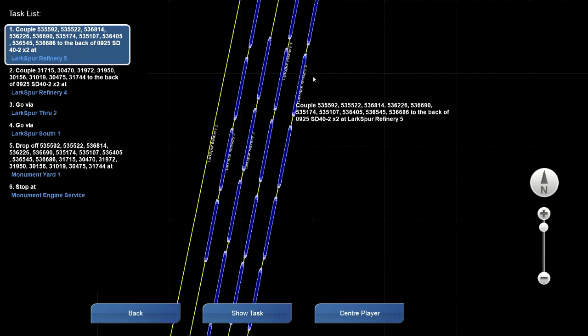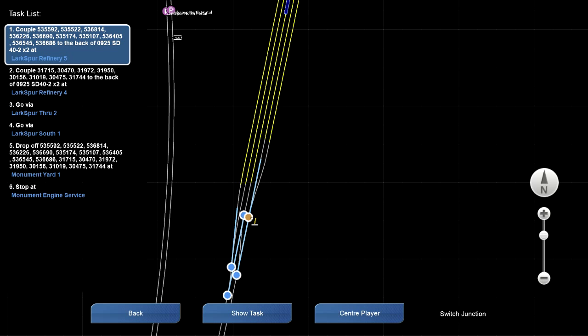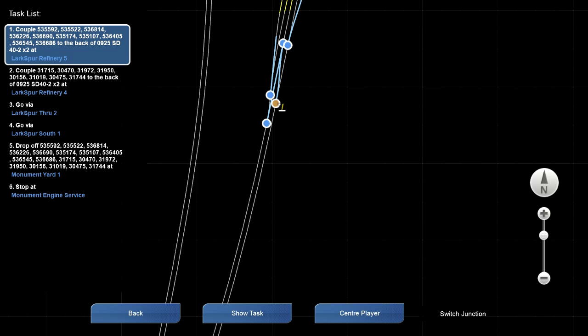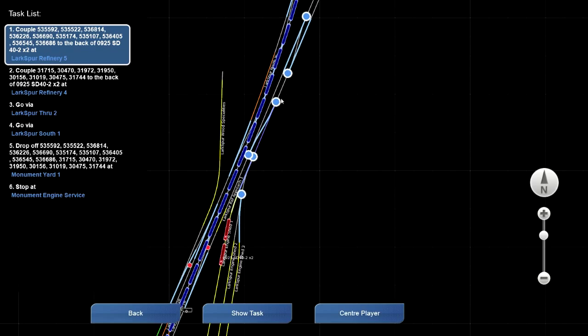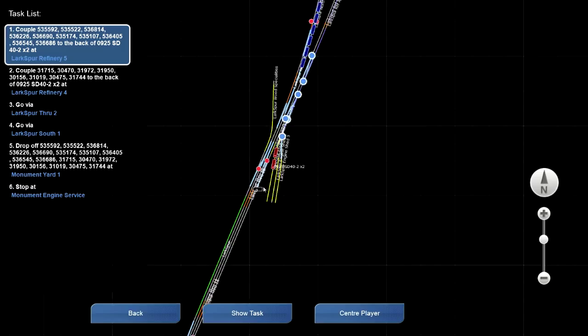I need to back up to this track. On the map, you see this little icon — that indicates a switch. If you hover over the little blue button, it turns orange; left-click it and it'll switch the track so your train goes onto the route you want. There's a blue line that shows exactly where your train will go based on the current switch positions, following all the way up to Lake Spur Refinery 5.